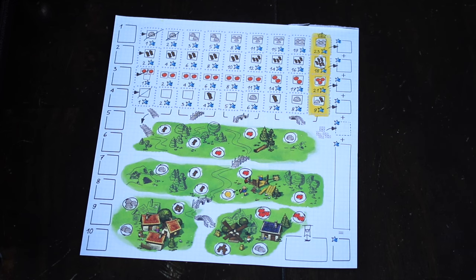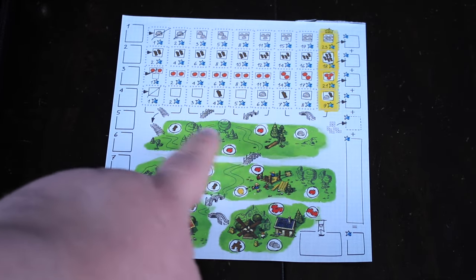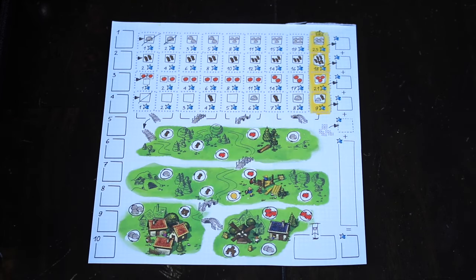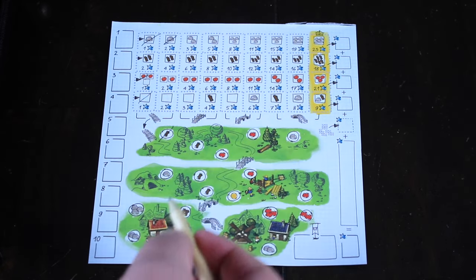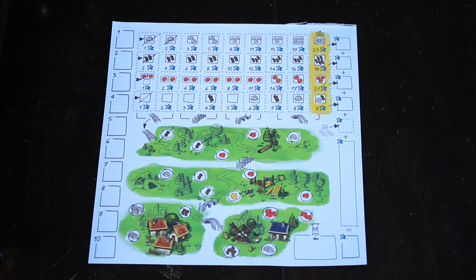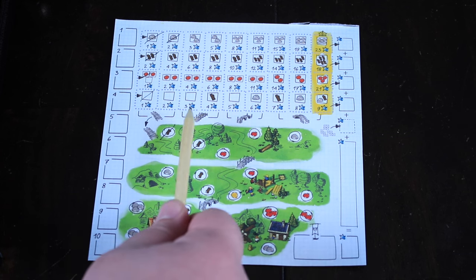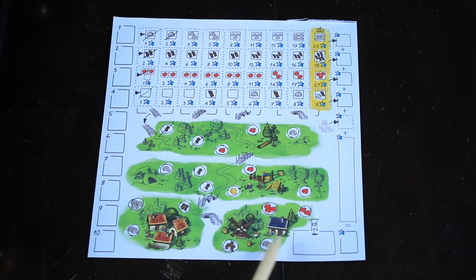The bottom row doesn't get you nearly as many points, but it gives you bridges — there are four bridges, each corresponding to a different bridge on the harvesting section. This is where you can gain resources instead of spending them. So instead of using an action to spend a resource, you can spend an action to gain a resource. For instance, you could use actions to cross off wood spots, then use a third action plus those two wood resources to cross off a further spot. But to use a spot, you need the prerequisite bridge spots filled in first — all the way down to the final row where you get a ton of resources.